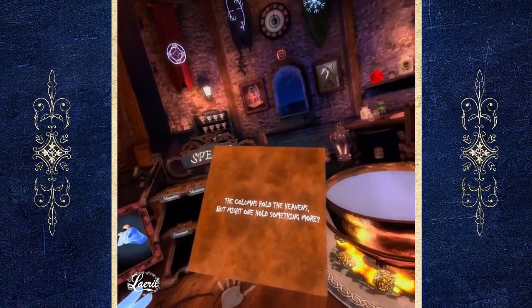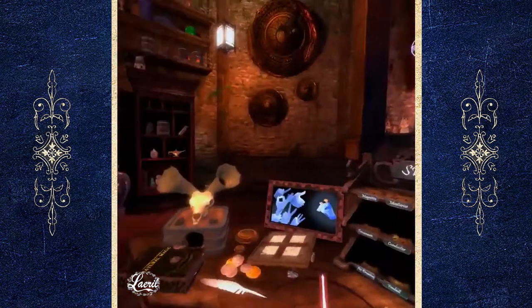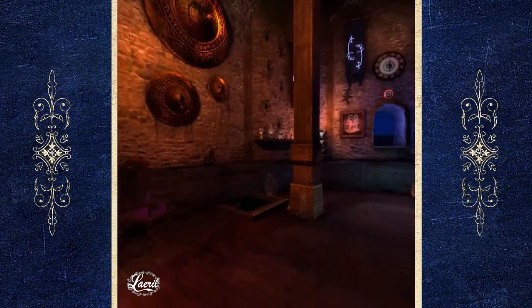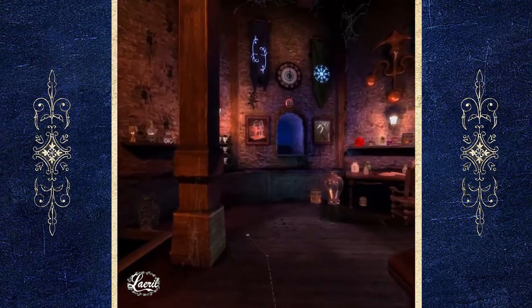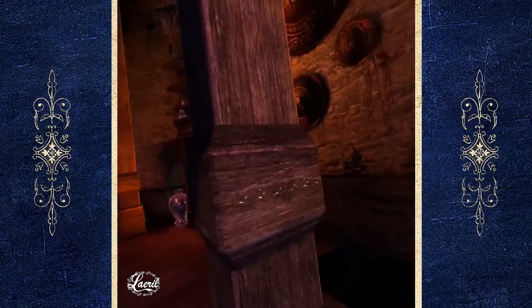The next clue refers to the columns, and at first I thought this was one of those small stones that you can grab if you go to the top of the column, but then it was pointed out to me that I was overcomplicating it — actually the text is just right here at the bottom of the column.